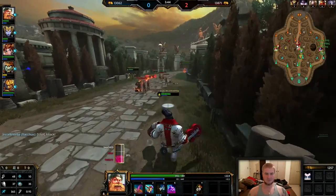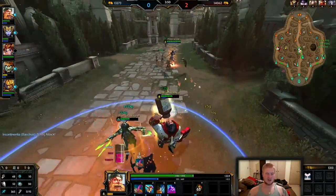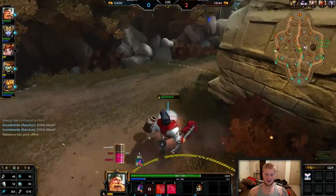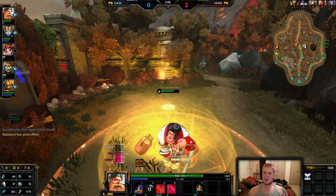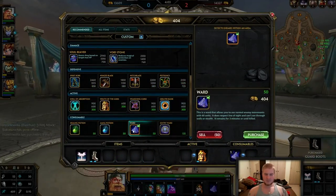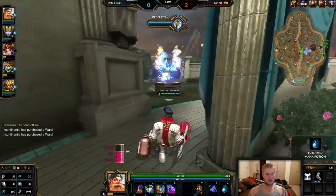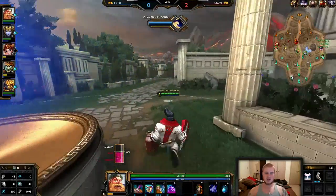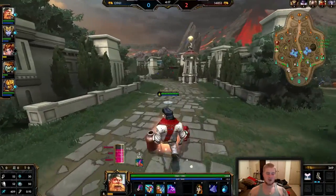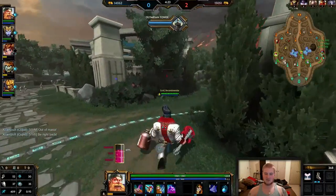Grabbing this mid-XP while I'm here, making sure none of this goes to waste. Backing up, getting my boots and some wards. Bacchus is one of the few supports that I will get mana pots on the first back or two. This is just because of how mana-dependent he is and how skill-dependent he is on having mana due to the Chug skill. You have to keep clicking it over and over again to make sure you're getting smashed, so you have to make sure that you have proper mana.